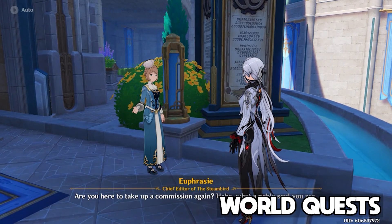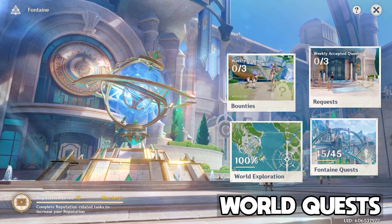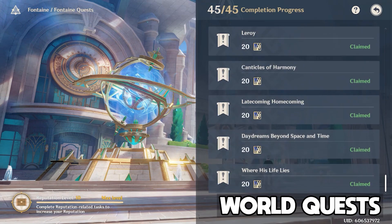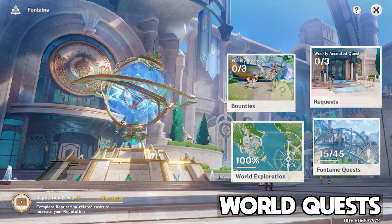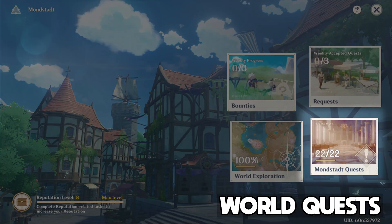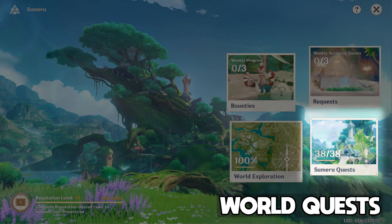The new regions of Fontaine bring us four new world quests to complete. As with every patch with new map areas, we get one main throughline world quest that ties the entire region together — in this case, the Canticles of Harmony. With the addition of these four world quests, the world quest counter in Fontaine is now capped at 45 total. None of the other regions have had their world quests altered or added to in any way this patch.